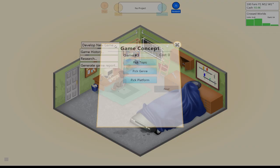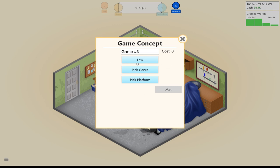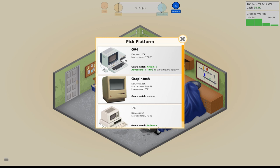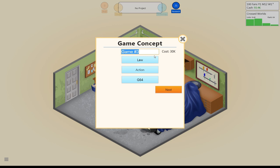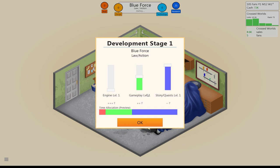I think I'll do law, and then we could try action. Never done that combo before. Which has the best action? This one has the best action modifier — actually it's the same as the PC, but it has 37.8% market share. Let's grab that. An action law game — Blue Force. You guys would play a game called Blue Force, right? Sounds cool. So we don't care about stories and quests in Blue Force. In Blue Force, we care about it being fun to play and looking cool — that would be the engine mechanics behind the graphics.